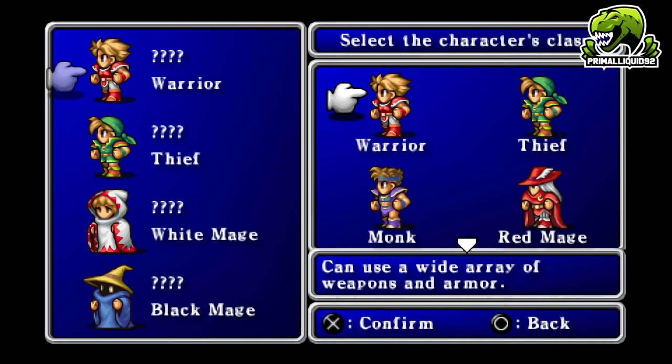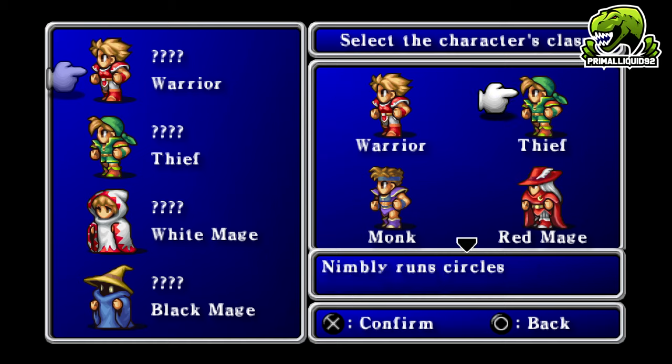The Paladin is basically the same as the Warrior, only he can use more heavy armor and gains access to some low-level white magic. The Warrior is arguably the best class in Final Fantasy One, so I would strongly suggest having one.